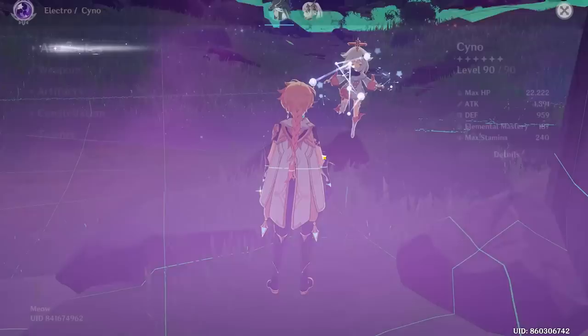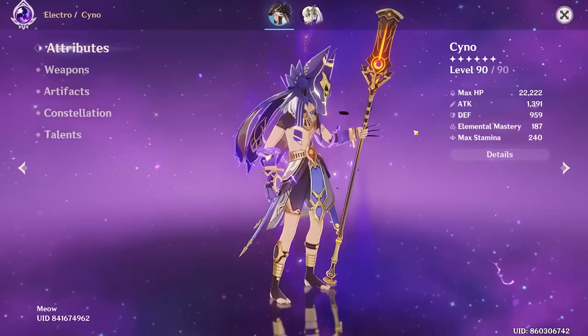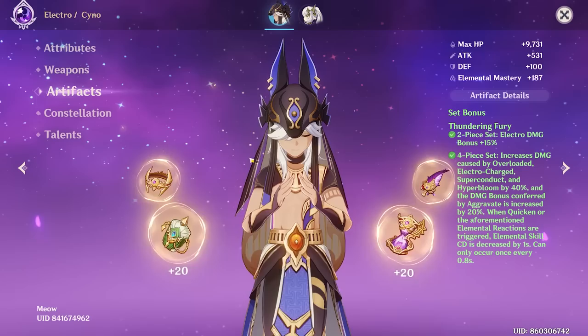Next up we have Meow, who wanted me to review their Cyno — level 90. We got 1300 attack, 187 EM, with 22,222 HP. I can see here that you got his best-in-slot weapon — a bit of a whale choice, but definitely not a bad weapon for him. If you're free-to-play, you just got extremely lucky because this is a nuts weapon. 44 crit rate, great passive — awesome weapon for Cyno.